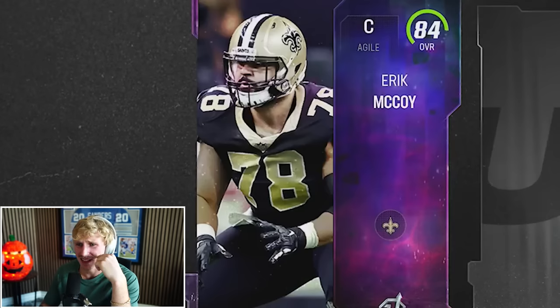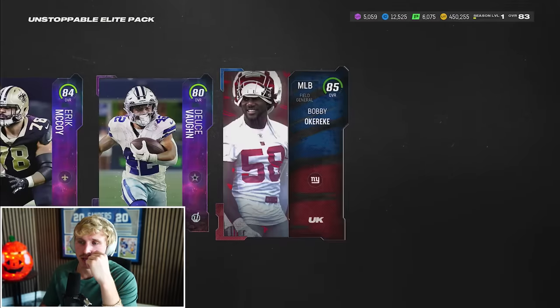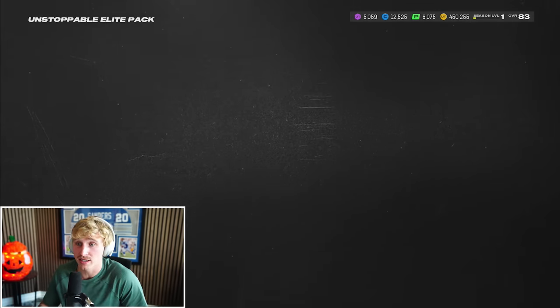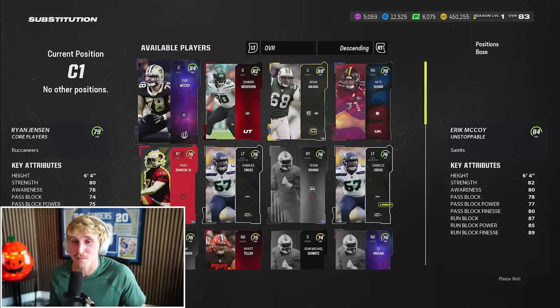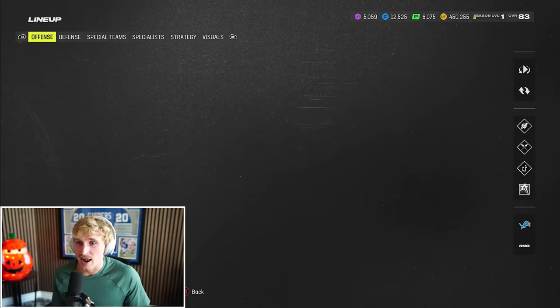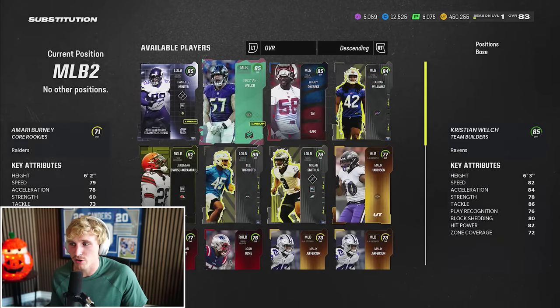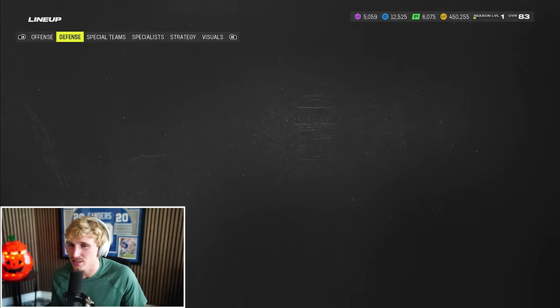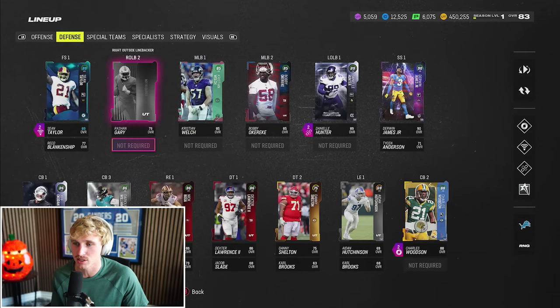D-line, D-line, D-line from the Unstoppable Elite Pack. 84 overall — I'll take that. Deuce Vaughn I can't really use. 85 Okurike — hell yeah! Eric McCoy is a big center upgrade — plus five over Ryan Jensen. Defensively, Bobby Okurike comes in for Amari Burney. I still like Christian Welch better as a technical user but they're basically the same player. I almost could put Okurike where Rashawn Gary is, but Rashawn Gary has been so shockingly good I'm keeping him there. Defense is looking good.